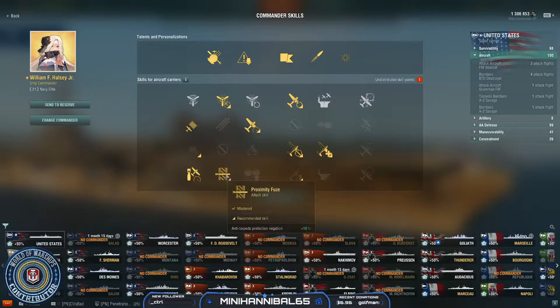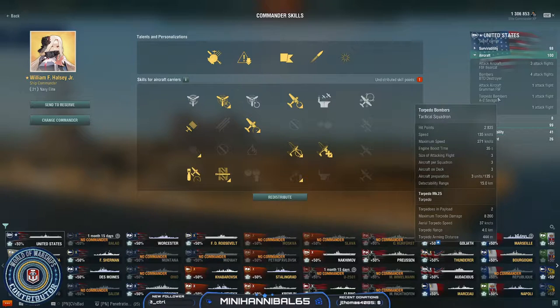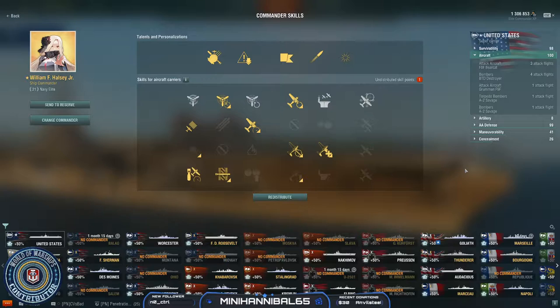At tier four, you absolutely want Anti-Torpedo Protection Negation because your torpedo bombers do 8,200 damage max. Lowering the ability to negate that damage means these things slap. I'm routinely hitting 30 to 40k with those torpedoes if I land all six, and even if you only land four you're still hitting 20,000 damage, which is insane.